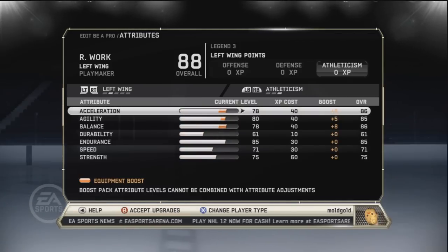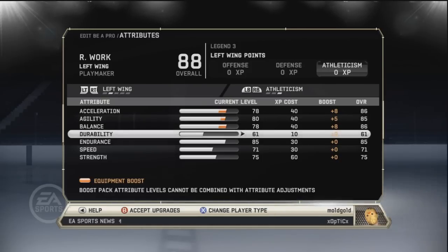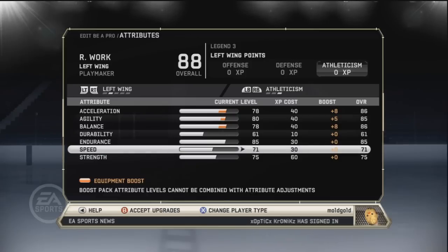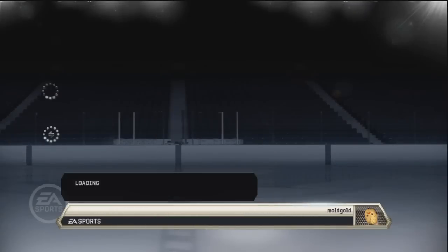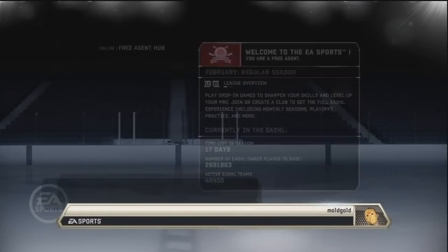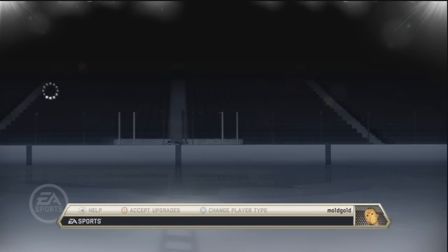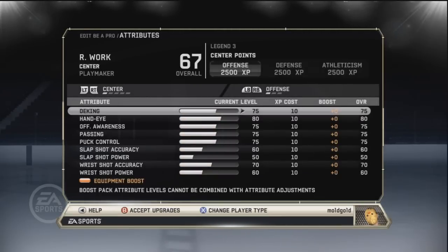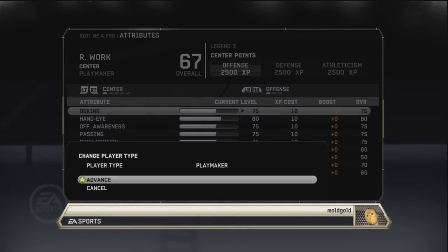Moving on to athleticism: acceleration is at 86, agility is at 85, balance is at 86, durability I didn't mess with but it's at 61, endurance is at 85, and speed is at 71. I know what you guys are thinking — 71, how is your guy gonna move? Well, with speed at 71 I'm still able to move at the same speed as everyone else. For strength I have that at 75. I was kind of surprised I was still able to keep up with everyone — in fact I still get breakaways. One reason I like these stats is you keep up with everyone, you can't get hit, and your guy has really good agility, so he can spin real fast and since his acceleration is up, he can spin and go around defenders very easily.